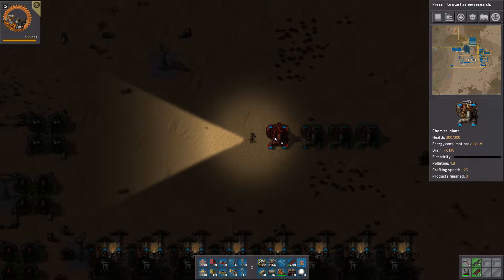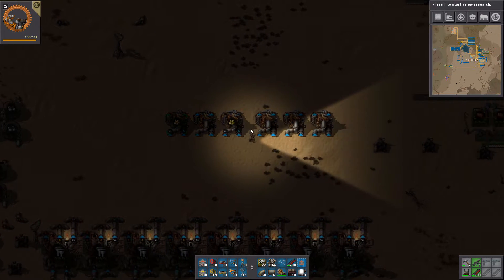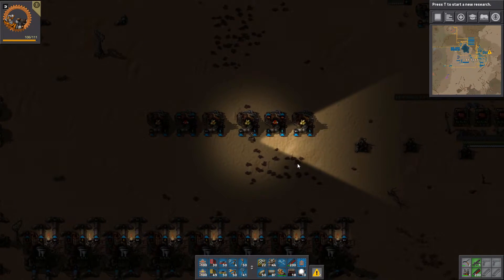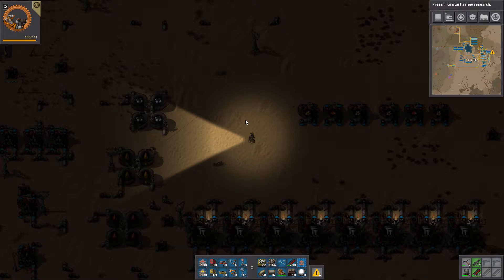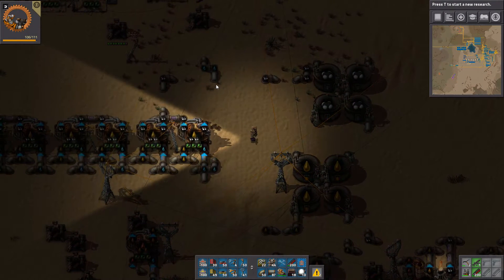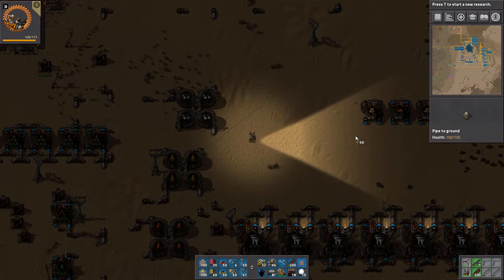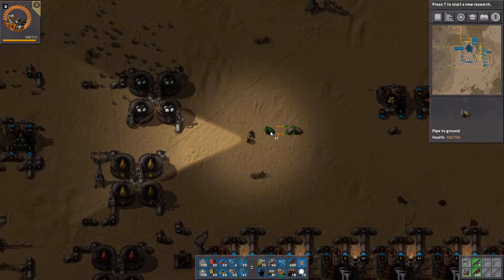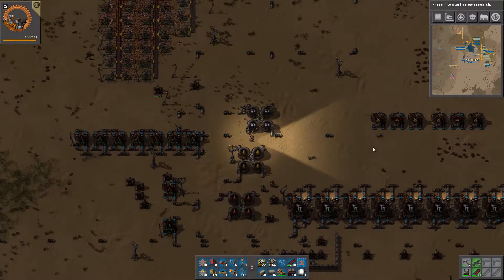Separating by two so we can see it very clearly. Sulfur and sulfuric acid there — these all need water, and we have a lot of water here. I'm going to line that up this way. Yeah, that looks good — we have water coming.